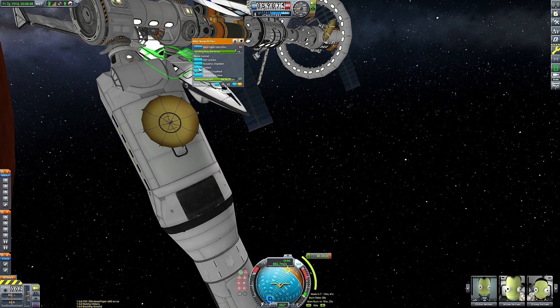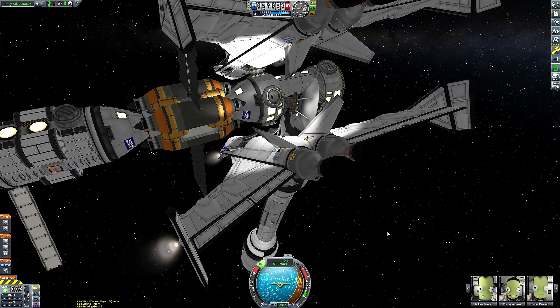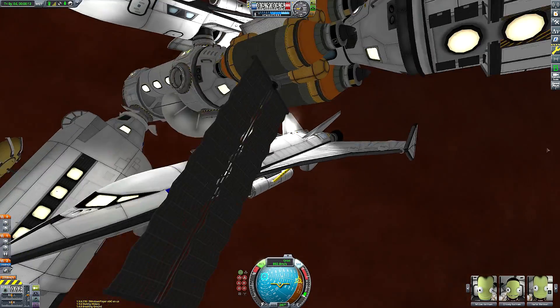In this series so far, the space station, the Duna surface base, and indeed the mobile laboratory have been derelict habitats with no crew to occupy them. Obviously this is no longer the case for our Duna space station here, but it unfortunately remains true for both the surface colony and the rover.